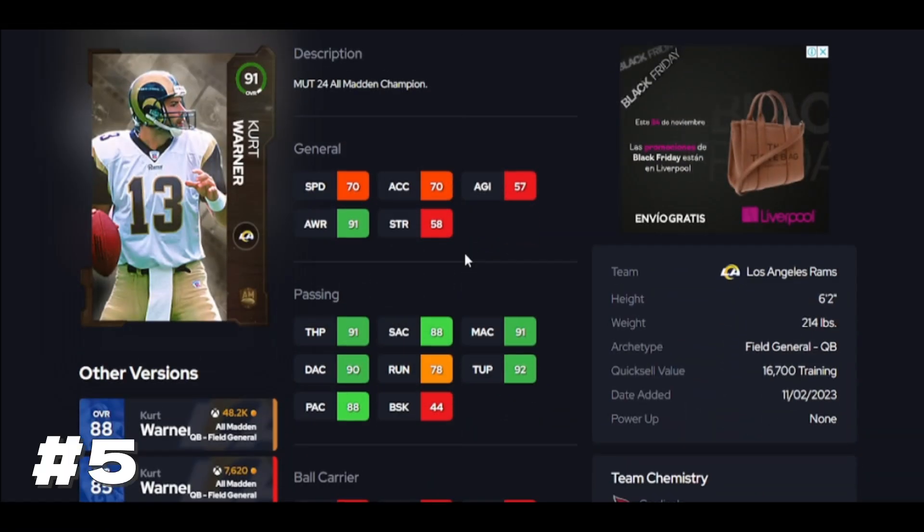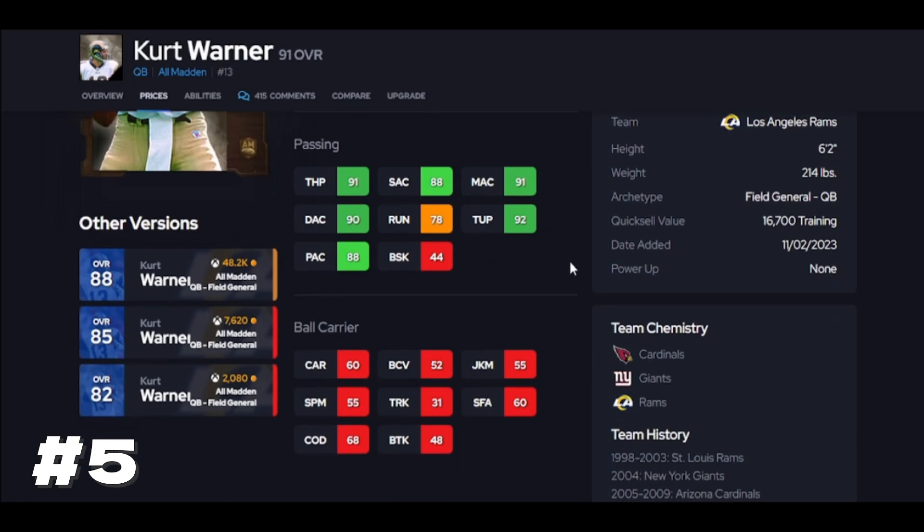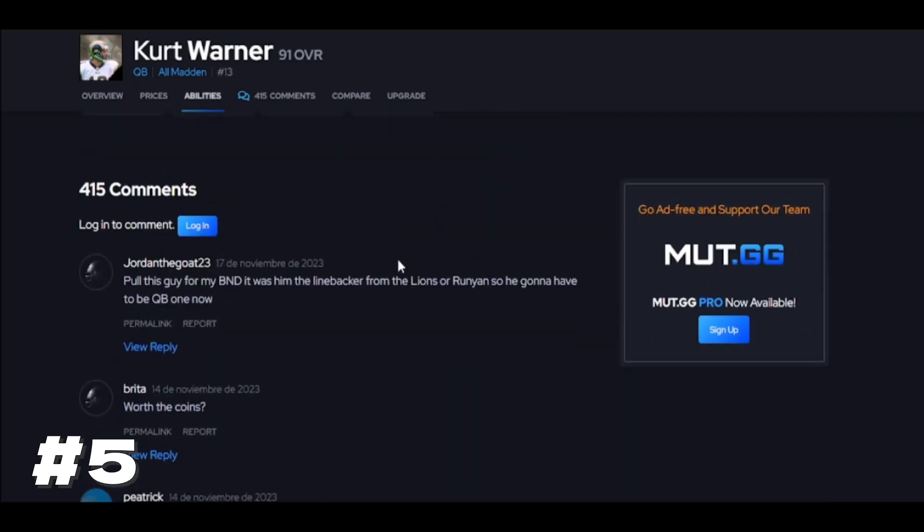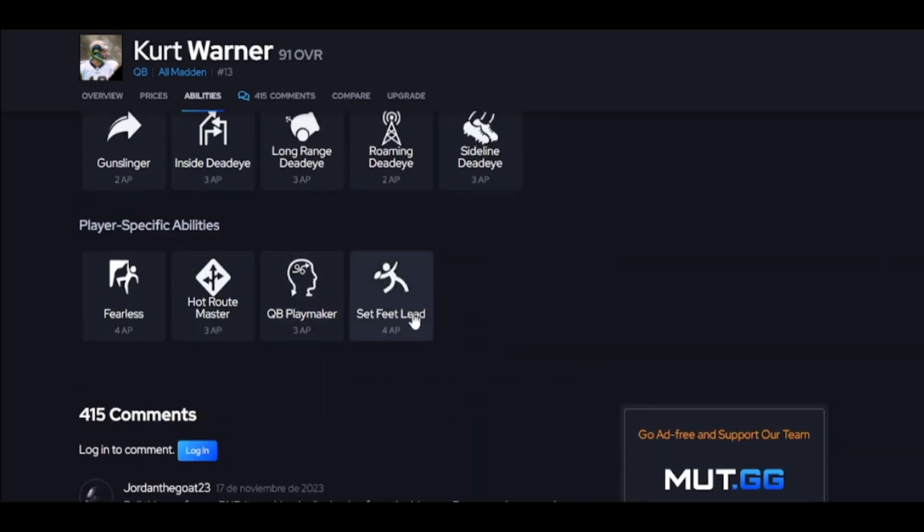Kurt Warner is next. He's going to win some thresholds and miss some thresholds. Throwing on the run with this card is absolutely trash — that's not good because if there's a blitz coming from the left, you need to take two steps to the right just to get the ball out and you can't, because he's going to miss that throw more often than not. But why do I have him higher on the list? It's because of Set Feet Lead. If you're sitting in the pocket, this guy is going to be really tough to stop. Set Feet Lead — squeezing the ball in between the defense — is what you want, especially in the red zone where stuff tightens up.